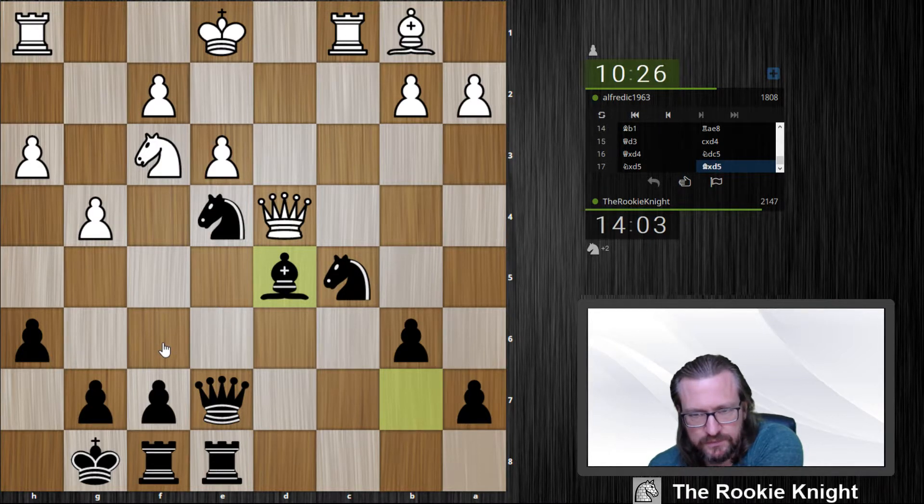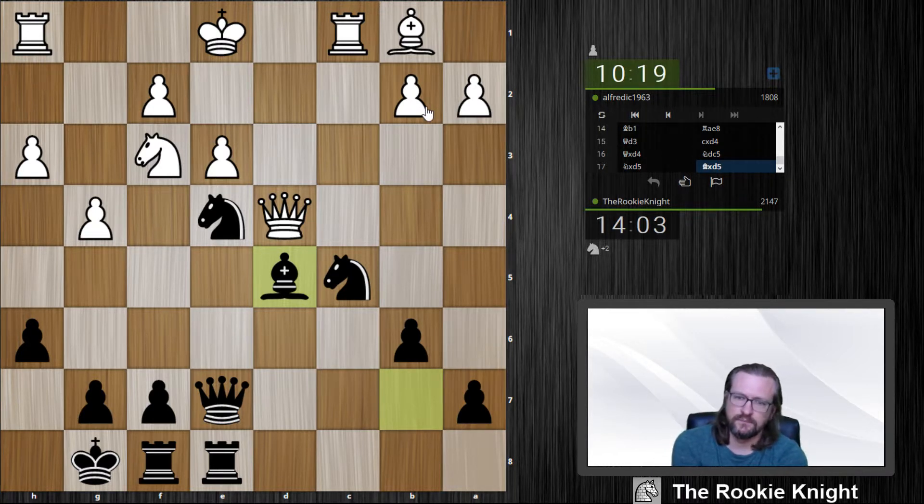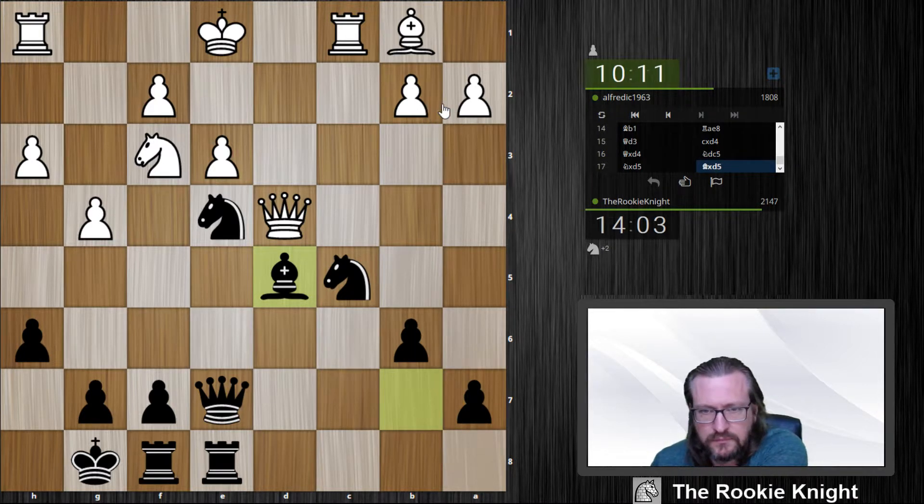I have queen f6, and then I take the knight f3, and then I take the pawn on b2. I think I will do this. Maybe I have some tricks with knight forks later on also — knight fork on c3.